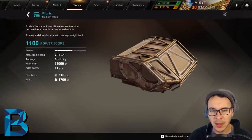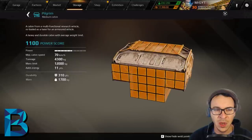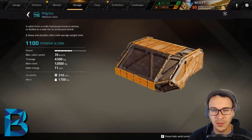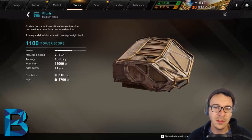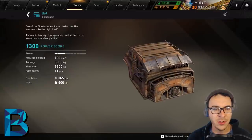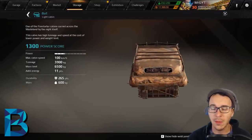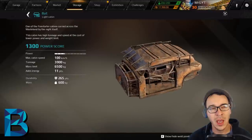In the specials B category, the Pilgrim gets a B rating — it's a large wide cabin and there aren't many situations you'd want to use it. No perks, so it lands here. The Bat cabin also gets a B — it's light, fast, with decent energy, but no perks and not particularly well-suited for building around. It's great for making hot rod art builds, but we made this list based on PvP effectiveness and versatility.